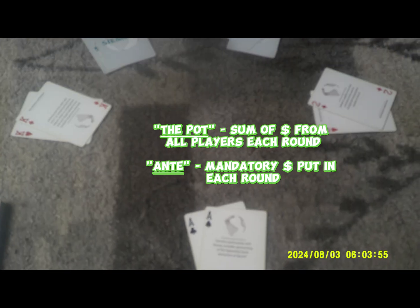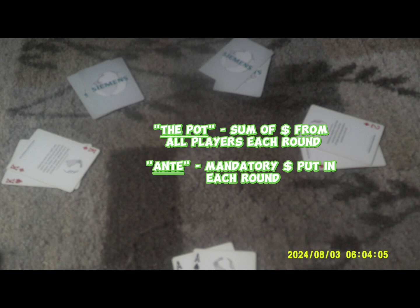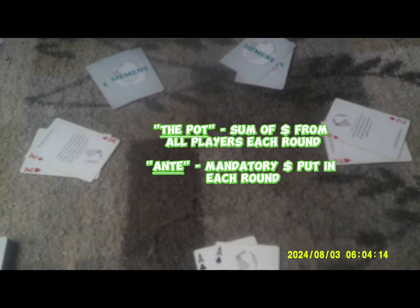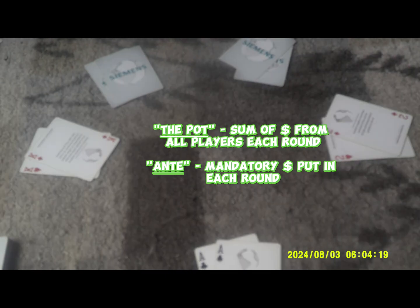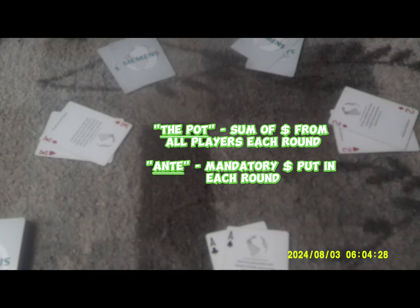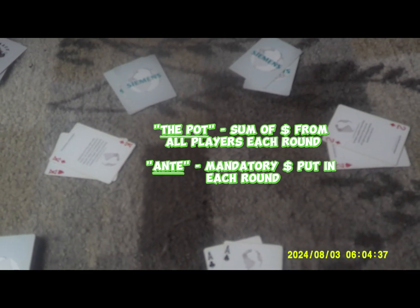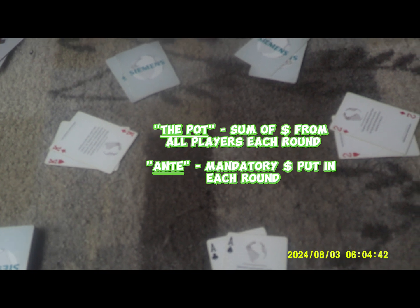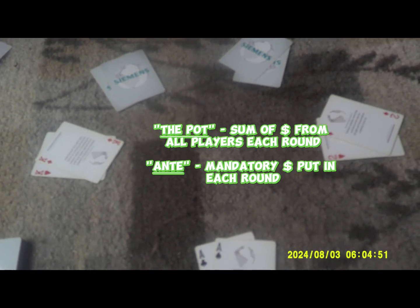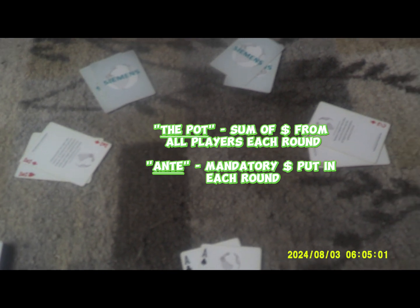The pot is the sum of money in the middle of the table from all the players — everything you're raising gets added in there until the game is done and we find out who the winner of that round is, and that's who gets the pot. There's a new pot for every round. There's also ante — mandatory money put in the pot each round. Many games don't have this, but in multi-table games with hundreds of people, it does start eventually. An example would be $30 — it's taken out of your money whether you want to or not.